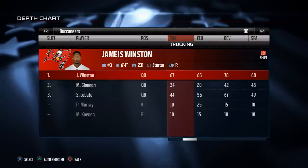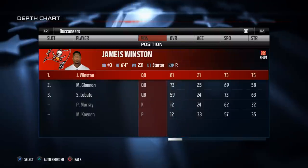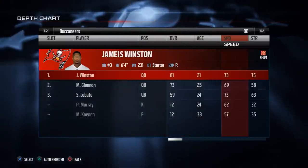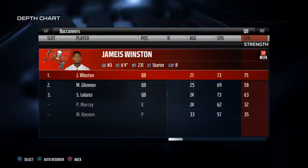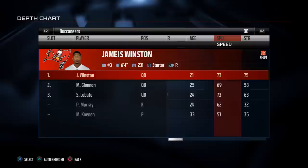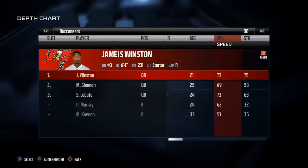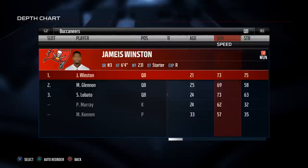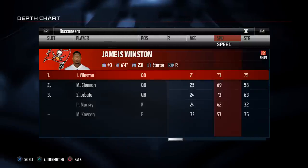As I was looking at the Buccaneers roster and breaking it down, I got the idea for making a little scheme based around Jameis Winston's strengths and weaknesses. This is going to be a new series we're going to do every week — we'll break down a rookie, give you a mini-scheme to go with them, and also cover some of the defensive side of the ball.